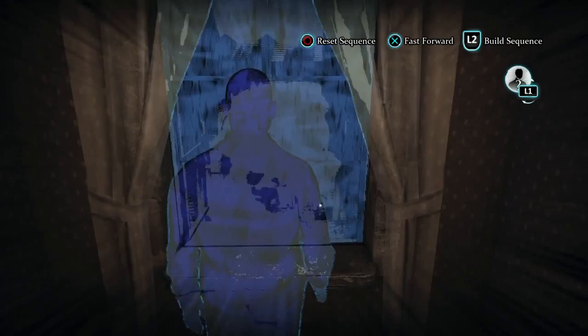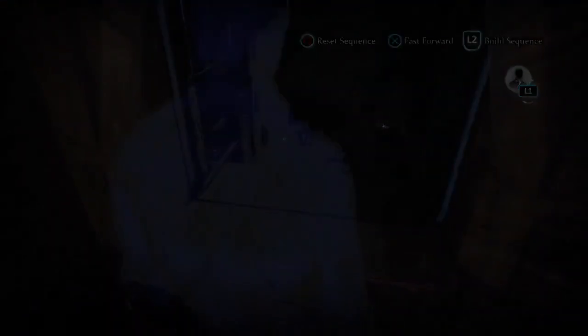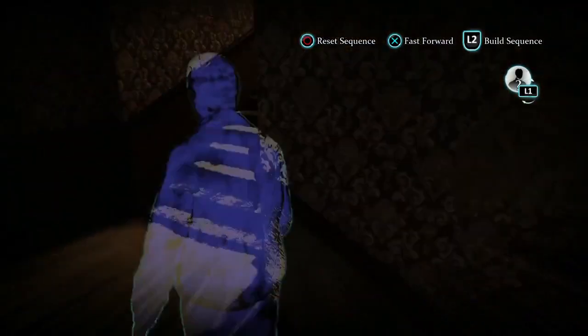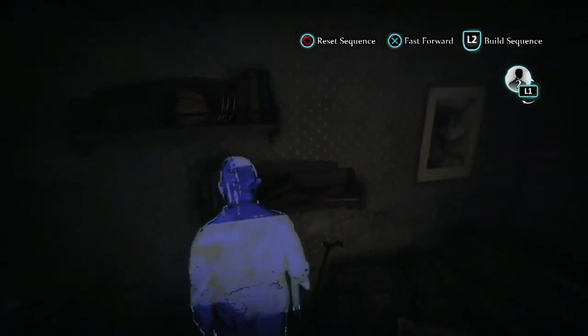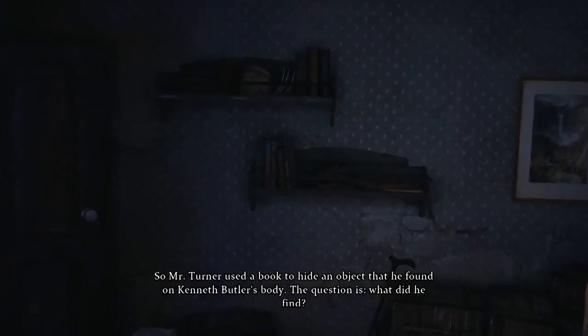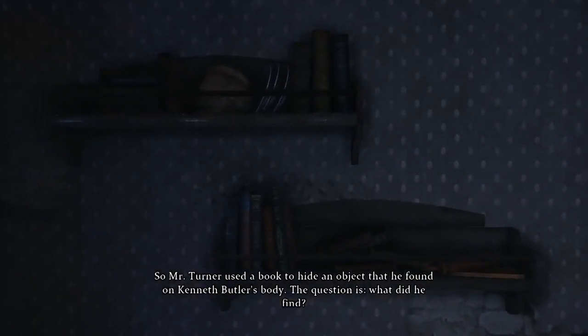With six cases and appearances from some of the most memorable Sherlock Holmes characters, be sure to investigate Sherlock Holmes Crimes and Punishments when it releases at the end of September for PS4, Xbox One, PS3, Xbox 360 and PC. Thanks for watching. So Mr. Turner used a book to hide an object that he found on Kenneth Butler's body. The question is, what did he find?